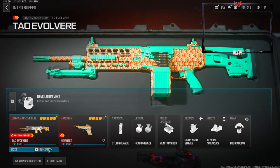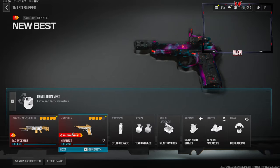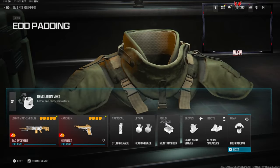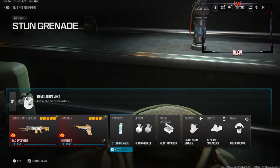For the secondary we're going with a Ronetti. Tactical is stun grenade, lethal is frag grenade, field upgrade is munitions box, scavenger gloves, covert sneakers on the boots, and EOD padding on the gear. For the vest we're going with a demolition vest — this gives us resupply and two lethals. Now let's jump straight into the class setup.